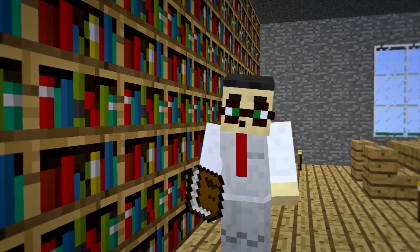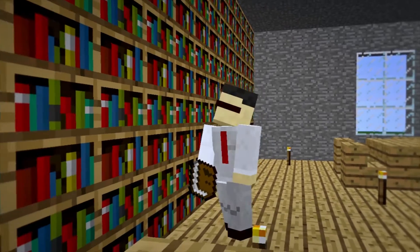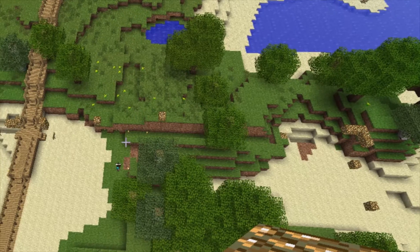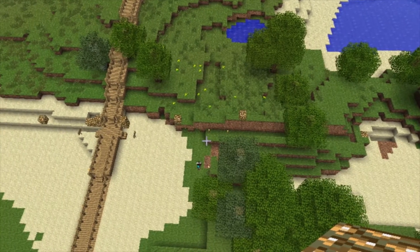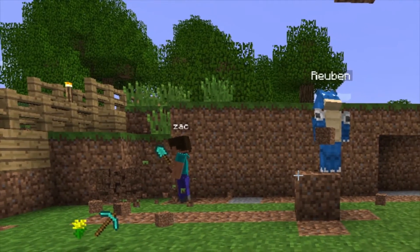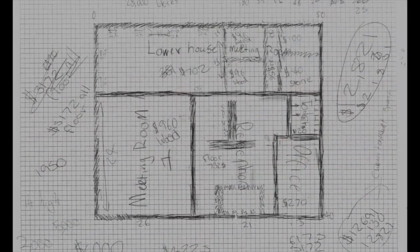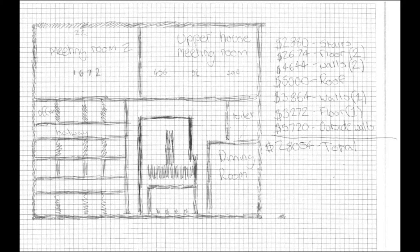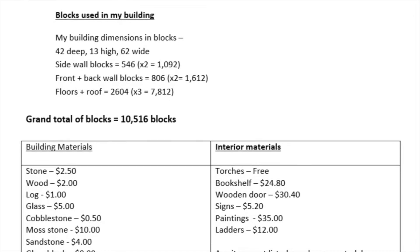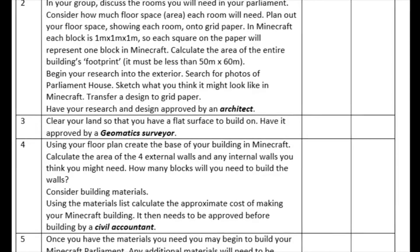To do so, they needed to research the requirements of such a building. Students began in a world that was not created in any way for the purpose, so they needed to clear the land and block out a plan. At the same time, they worked in groups planning and costing their building. Prices were set on materials and tools, and money could be earned through real-world research into the Parliament and government.